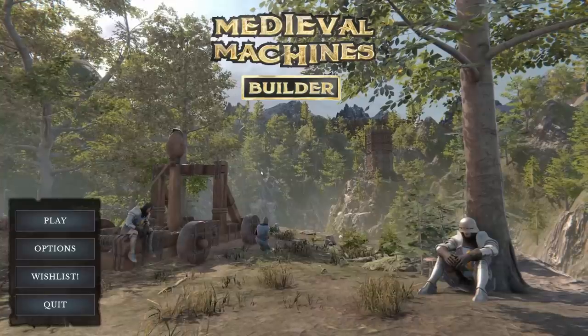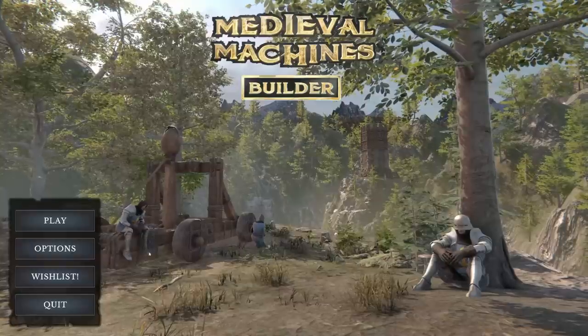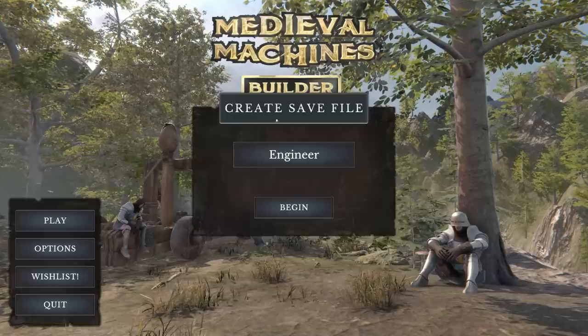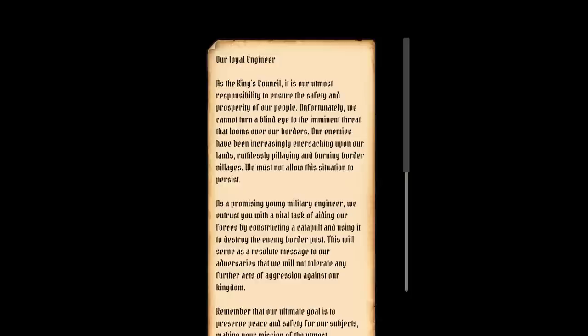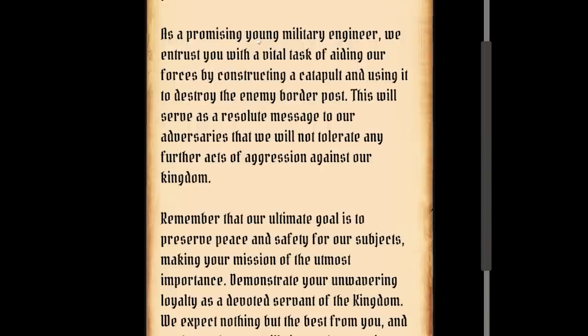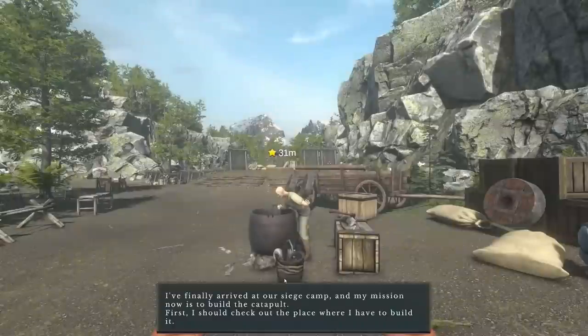Hello fellow engineers and welcome to Medieval Machines Builder, where we get to build things like catapults completely from scratch. We'll start a new game — the default name is Engineer, I'm on board with that. We got a letter from the King's Council: as a promising young military engineer we've got to build the catapult and stuff. Understood.